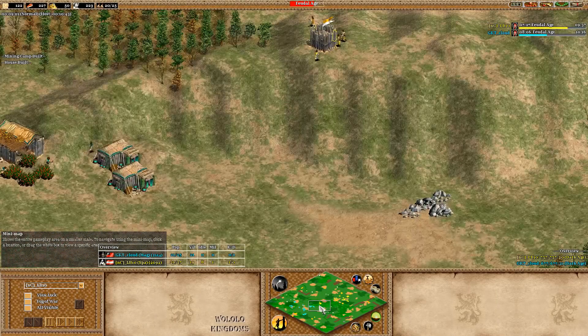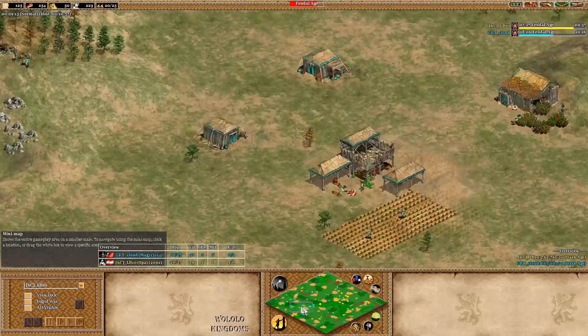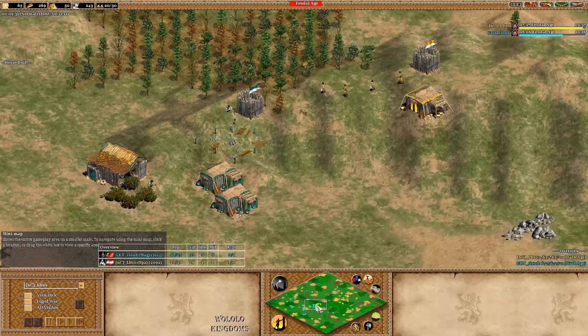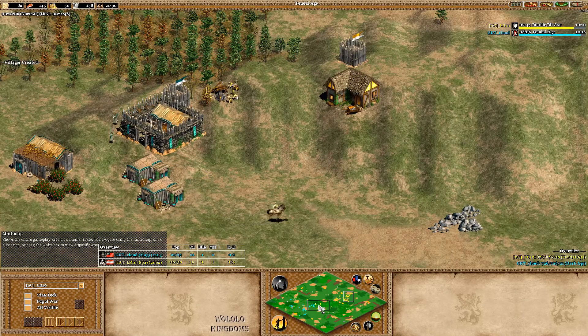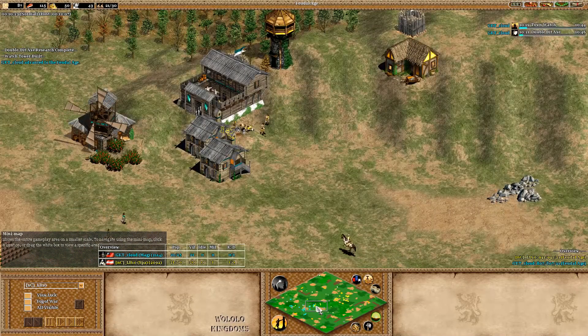Cloud is trying to expand to the left-hand side, getting some deer there. He has two extra wood spots, so that's going to be scouts for him. LB10 going for aggression — Cloud does some quick walls and finishes them, now seeing the villagers camping in front of his base. LB10 just got up and is now building a tower. We're reinforcing those walls, walling in the south, finishing the barracks — trying to protect the berries.